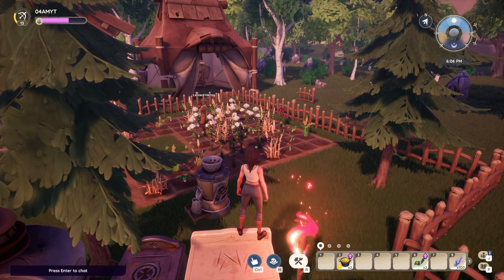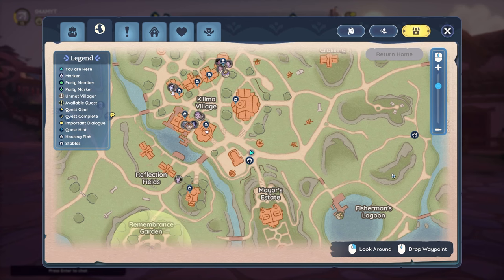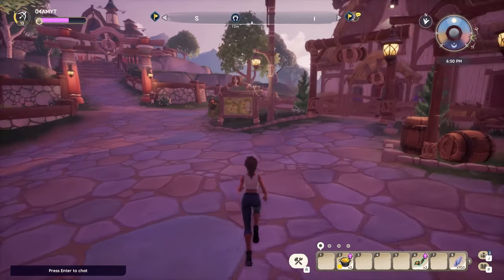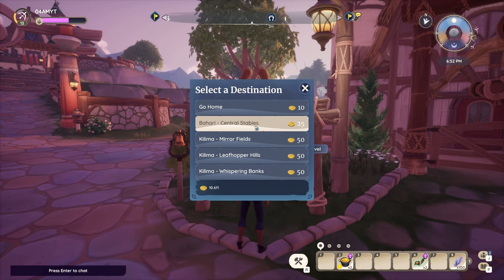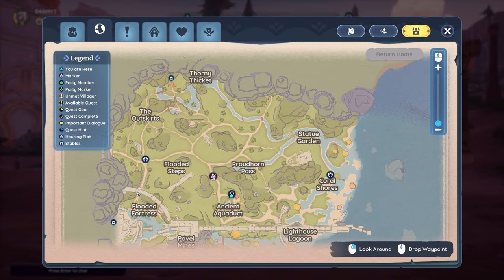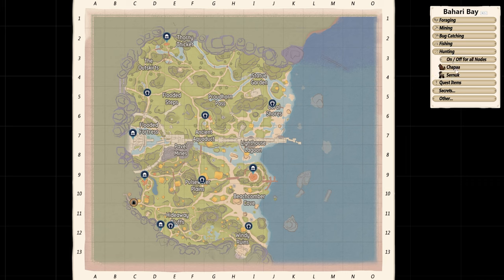First off, we want to find the location of these rare creatures. For that, you want to go to Kalima Village or any other place where you can find a quick travel board. We're going to use this map to quick travel to the Bahari central stables. For magical creature hunting, I once again recommend you to use the interactive map, as right here you can find the best hunting spots for both creatures. If you want to find Magical Chapa, you basically want to move to the southern part, while if you want to search for Cernux, you want to go to the north.